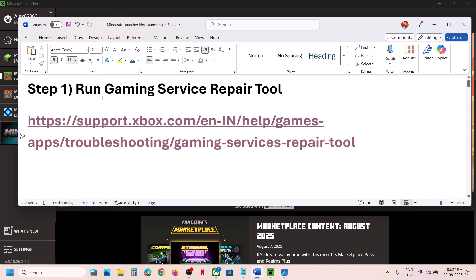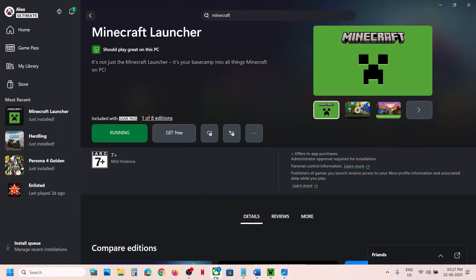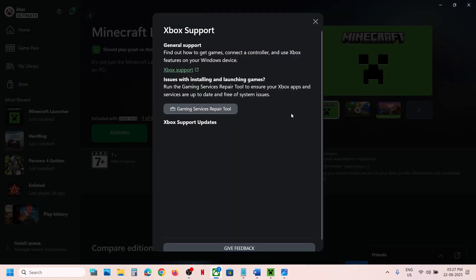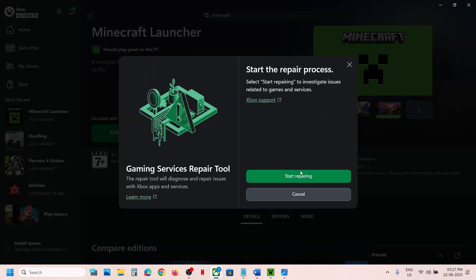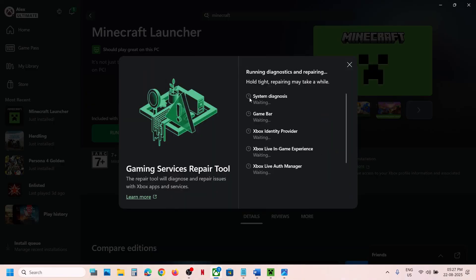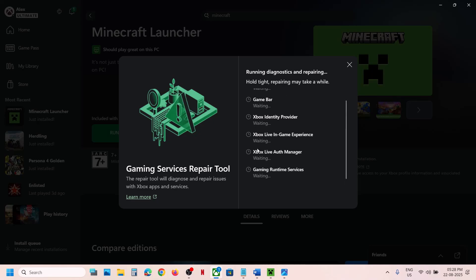The first step is to run the Gaming Services repair tool. For this, go to the Xbox app, click on your profile icon at the top left, click on the support option, then click on Gaming Services repair tool, click on start repairing, click yes to allow, and let the repair complete.